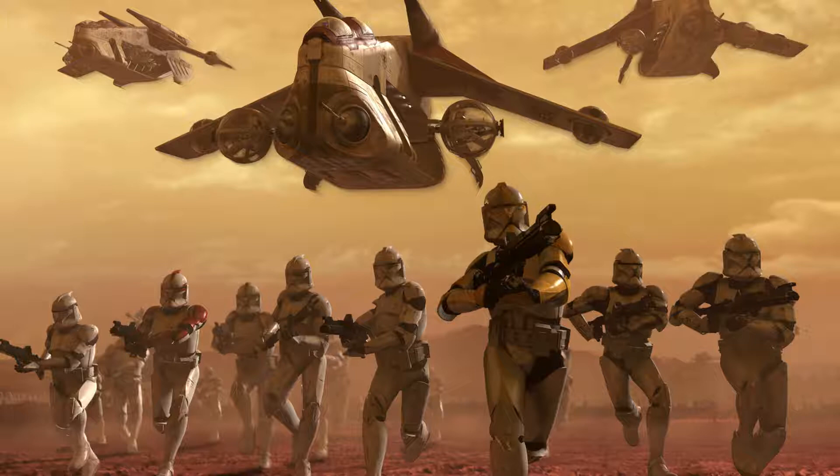We need some snipers to pick off some droids and help thin out the CIS forces. Grab a sniper rifle and take out some droids. Now switch to the sniper class and pick off some droids. Once you feel confident with the rifle, feel free to call in an orbital strike with your probe droid. Headshots will take down an enemy in one shot. Good job. Just one more. Three more to go. Two more. Well done. One more to go.